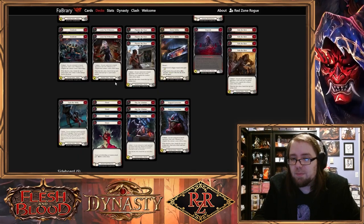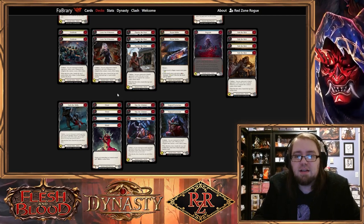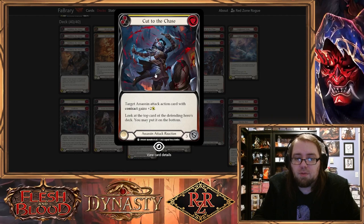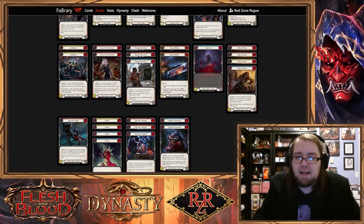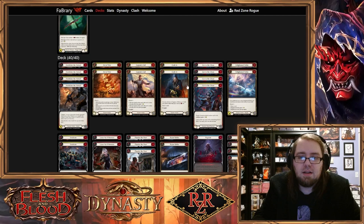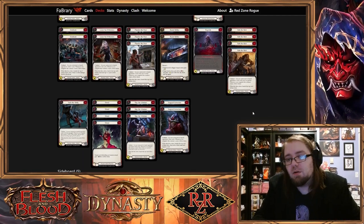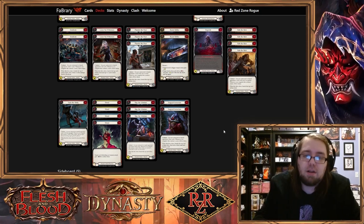You need to think about this kind of stuff when you're building your decks. I like to think about break points, and for this deck in particular we are using a lot of reactions. All of our reactions are plus three or plus two — none of them are lower than plus two. So we know that when we're attacking with a Plunder the Poor or a Slay the Scholars, if we have any attack reaction in our hand at all, we can hit that four break point — which means our opponent has to commit at least two cards to block to actually block it all out.